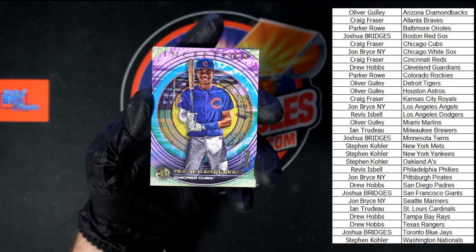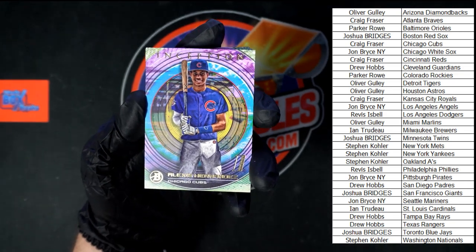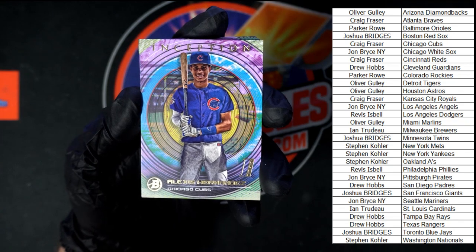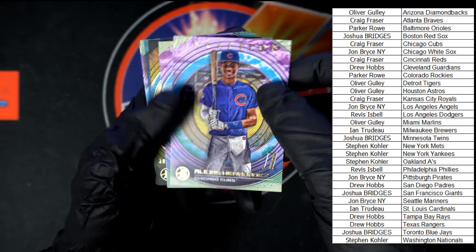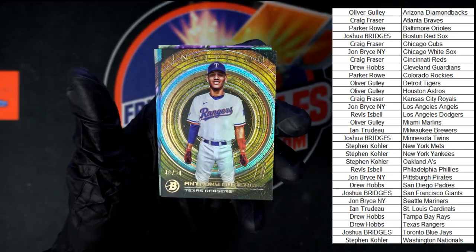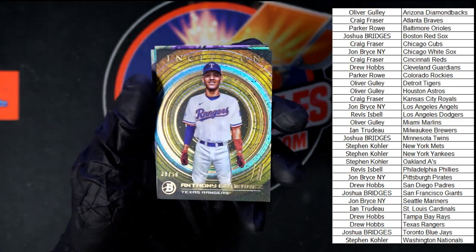Starting out, Hernandez for the Cubs. A little bit of zoom — good looking cards, that's for sure. We got Garcia for the Phillies. We got Gutierrez for the Rangers.